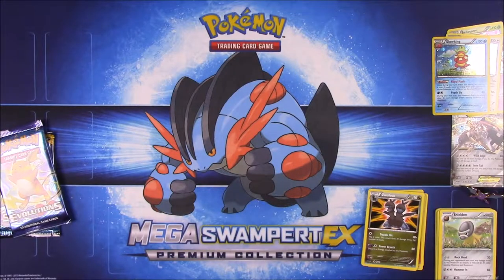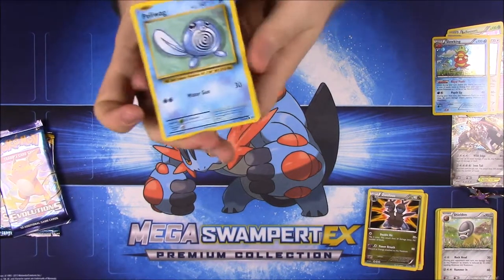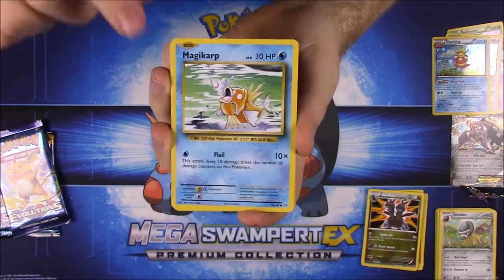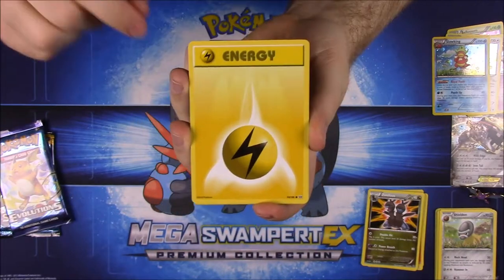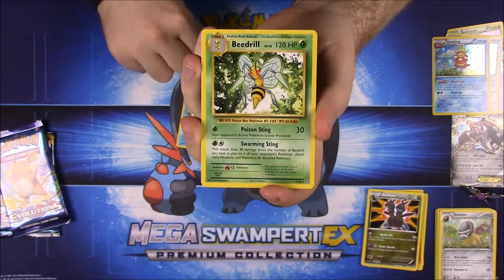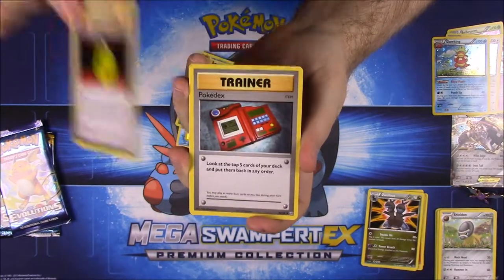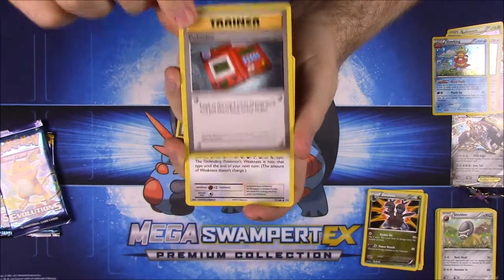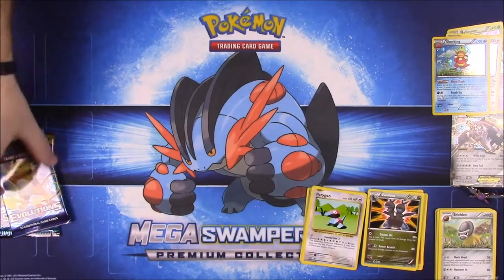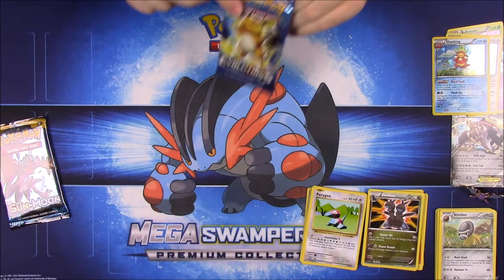Evolutions — I have most of these already. We have Poliwag, Seel, Magikarp, Electric Energy, Caterpie, a reverse holo Voltorb, a Beedrill which is the rare, a Devolution Spray, a Pokédex trainer, and Porygon. Not getting anything good out of this one.